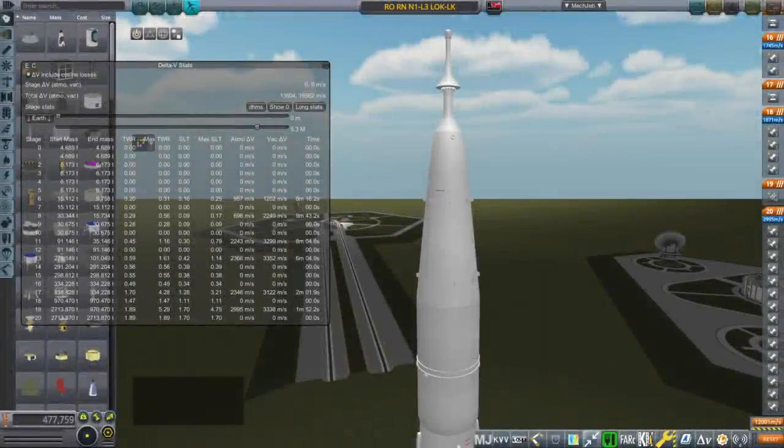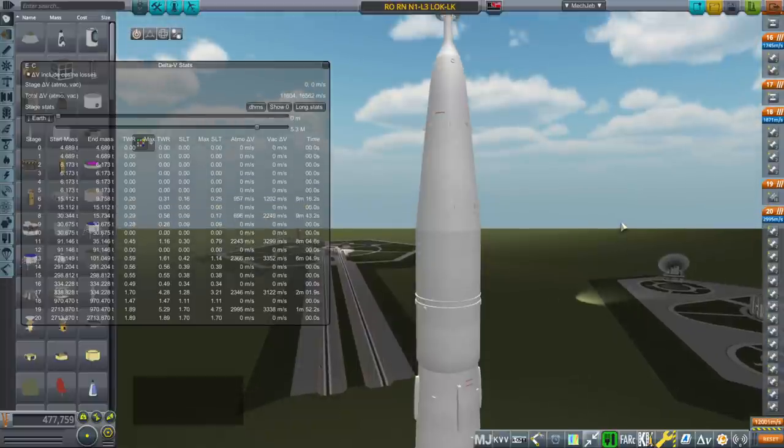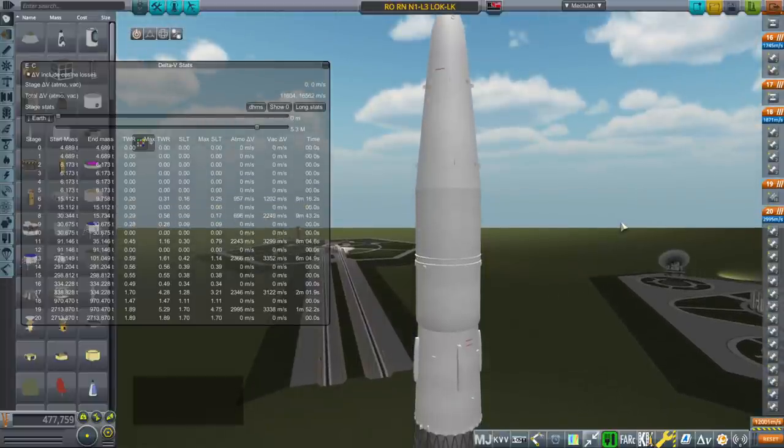Hello everyone and welcome back to Realism Overhaul Sandbox in Kerbal Space Program 1.8.1 with Principia. In this video I plan to try to send the N-1 Soviet lunar mission over to the moon, land on the moon, and return safely — with Principia messing our orbit up because it includes n-body physics and all of the gravitating bodies are constantly tugging on us, unlike regular Kerbal Space Program where the orbit is basically fixed unless you apply some thrust.